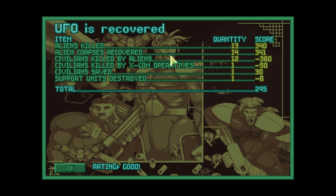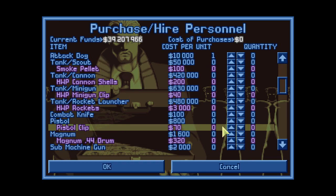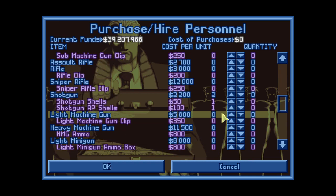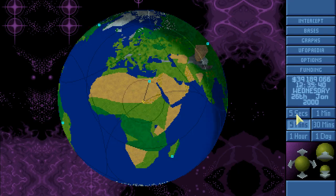13 aliens killed, the rest killed themselves, 14 corpses recovered. Civilians killed: 12, by us: 1. Civilians saved: 1. Congratulations — and the doggy has died. We need a few more large rockets — let's order them right away. That was tense. So let's go inside.